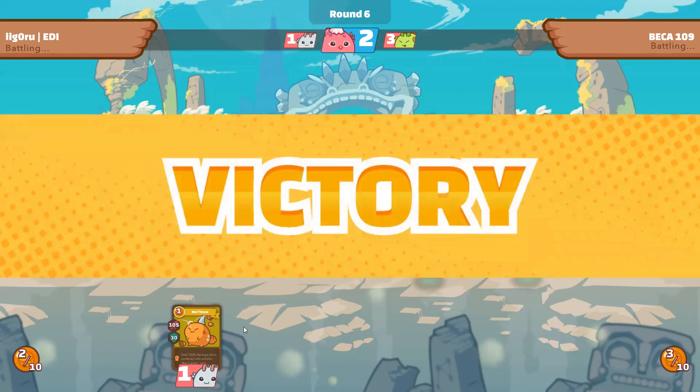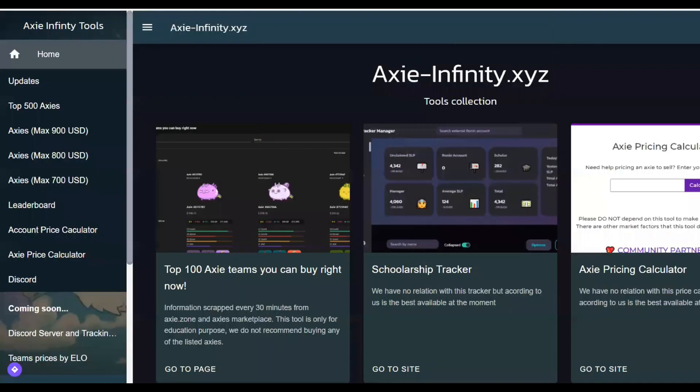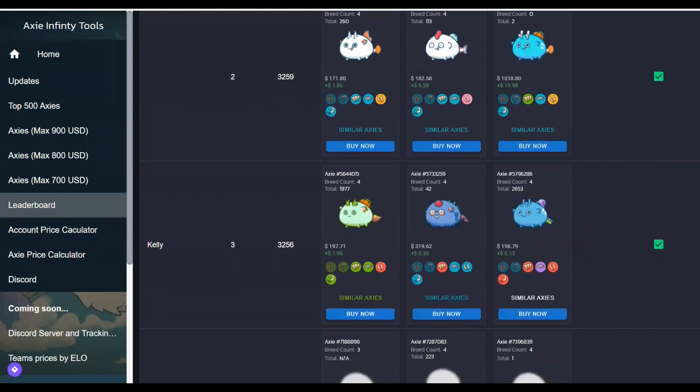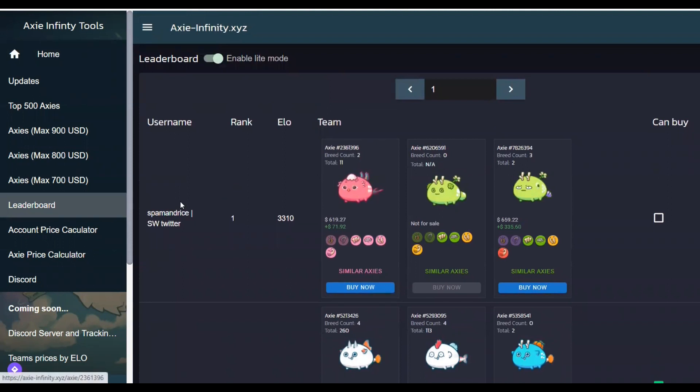Finally, let me show you this cool tool to help you build your top 1000 teams. We'll be using a website called axie-infinity.xyz. I don't recommend logging in here with your wallet or buying anything — I don't know if it's safe or not. I use it just for research purposes. Right here you can search the top 500 leaderboards and see what teams are doing well. You can also see what Axies they are using and their current prices, and this is usually updated daily. The top 10 is shown here, and on the right side it says if the team is available to buy on the marketplace or not.